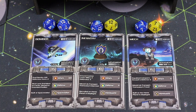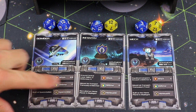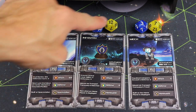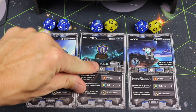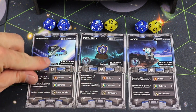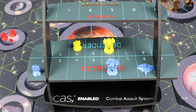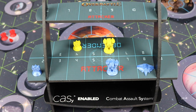Taking combat to another level: a bomber can travel through orbit and also attack on the ground. A bomber rolls two dice when attacking but only one when defending — great at attacking, poor at defending. Now notice some unit cards have a down arrow or an up arrow. This is the CASSIE system — the Combat Assault System — which has three levels: ground, above ground, and below ground, representing a 3D area of attack.